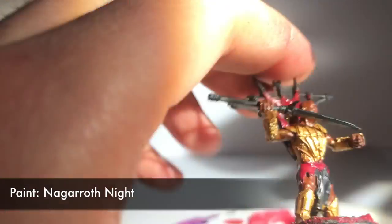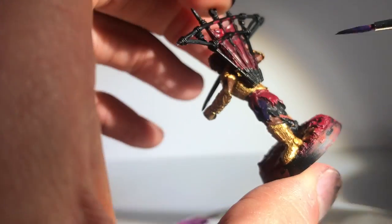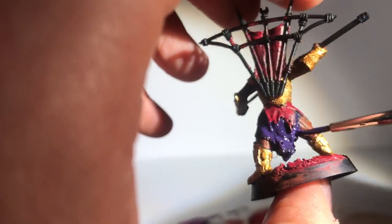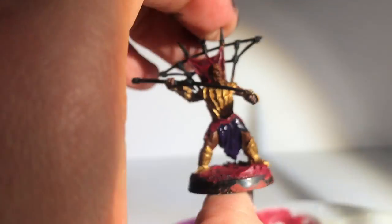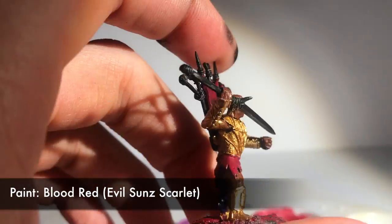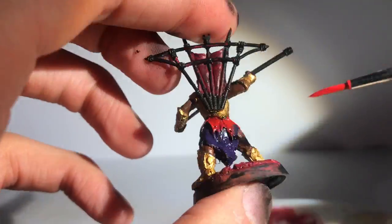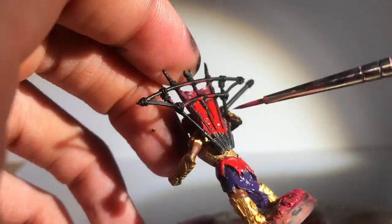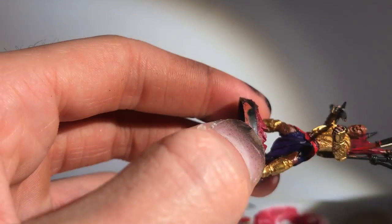Back to the task at hand — I painted the other half of the kilt in Naggaroth Night purple. Then, keeping up with the kilt, a Blood Red highlight. It's quite a heavy highlight, leaving very little of the darker red underneath. Only the deepest folds are left with Red Gore in them. On the flag too — don't worry about getting any paint on the frames because we'll go over that again later anyway.